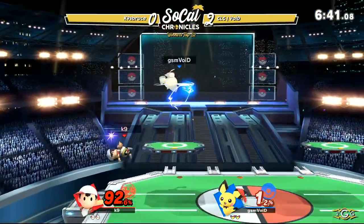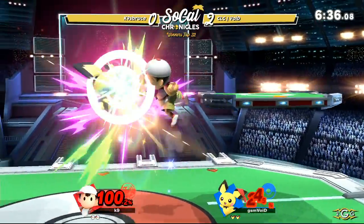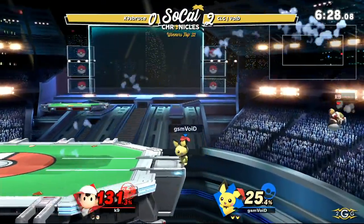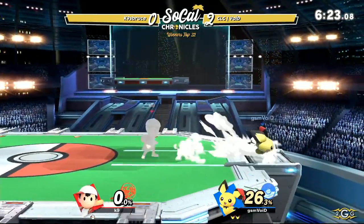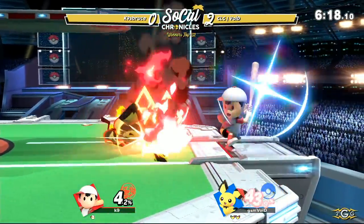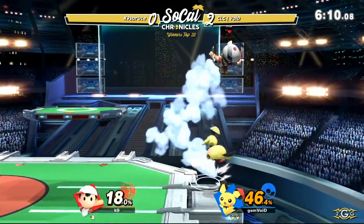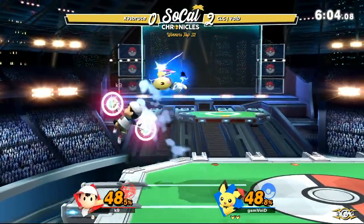Shield poking with the down smash — definitely going to work out right there. Still about 100% behind right now, going to get those fair strings. Good dash dancing, but only to get connected with the dash attack. Up throw, forward throw. Forward tilt going to be able to take out another stock at the ledge. Looking for the mix-up — PK fire, but F-smash not going to connect. PK fire not quite coming out. Dash dancing from Void, taking advantage of that quick movement from Pichu. Both players trying to find their one conversion.